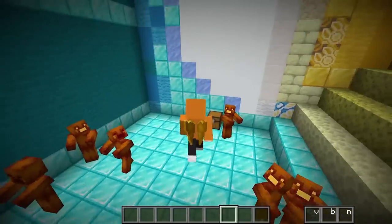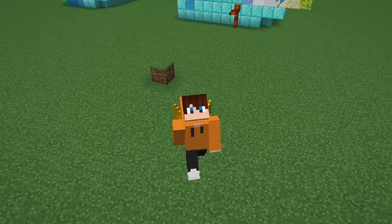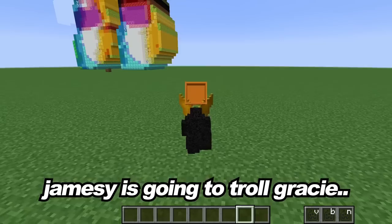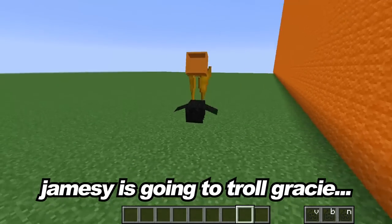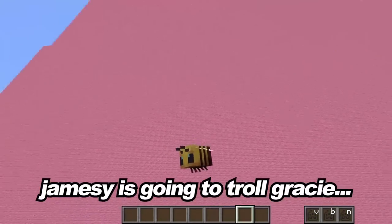With this first trap complete, I'm ready to go troll Gracie! Remember, we only have 15 minutes and I need to win that Robux! So by trolling her, I can slow her down. Let me come up to the wall, and then I'm gonna morph into a bee! That way I can sneak around Gracie's base and she won't recognize it's me!